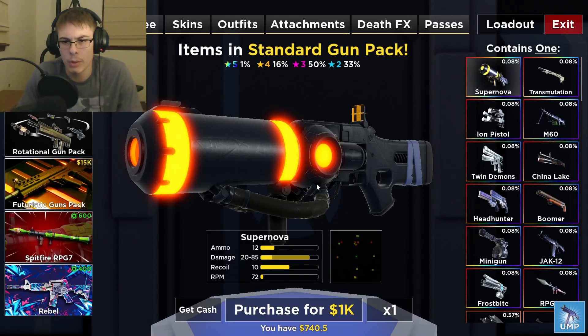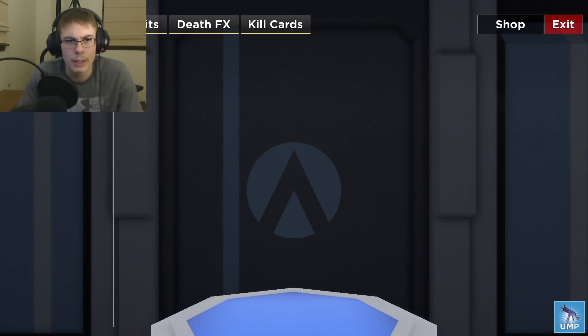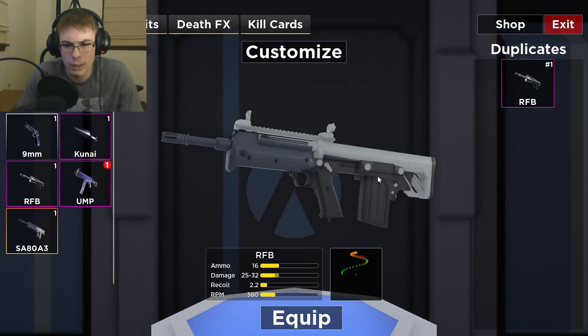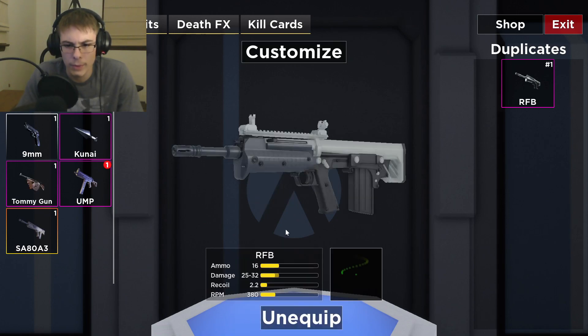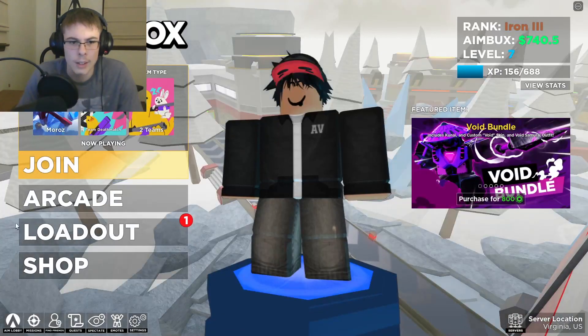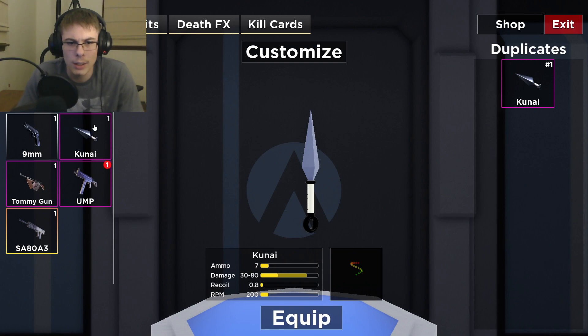We got the UMP! And we also have RFB — I think I've seen this before. I kind of want to test this out; it actually looks like a really really nice gun. Also I would like to take a look at the kunai — kunai knife. Alright, equip. We're going to join.